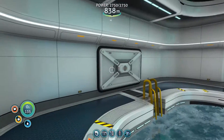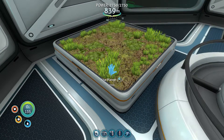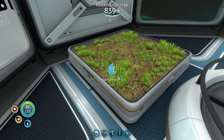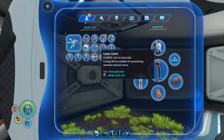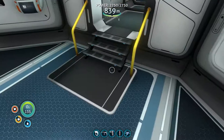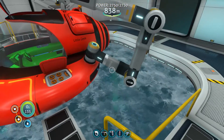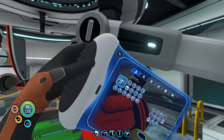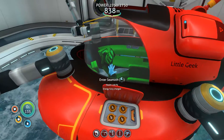So we've got nothing else in this base - it's very, very minimal right now. I want to go back to the old base and pick up some seeds so that we can get this planter full. And while I'm back there, I want to go and harvest some metals for titanium. I might want to do a little bit of fishing too. So let's jump in the Seamoth.